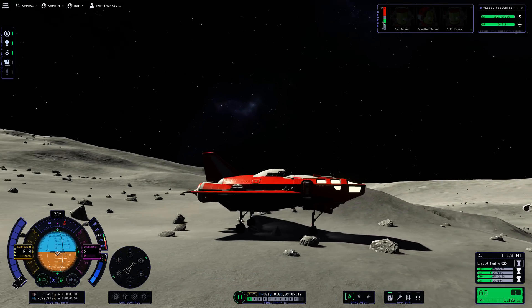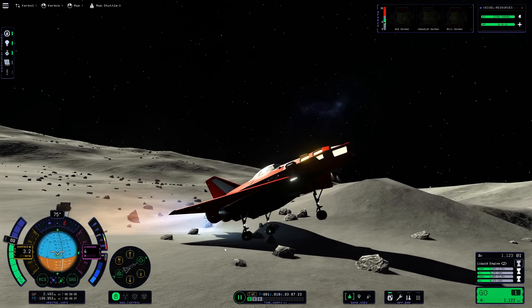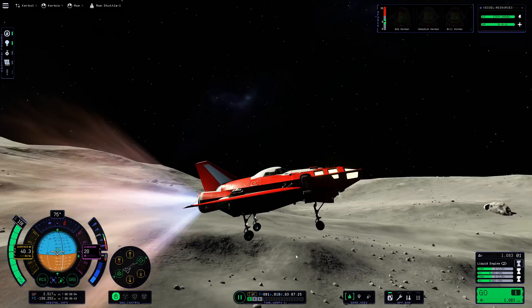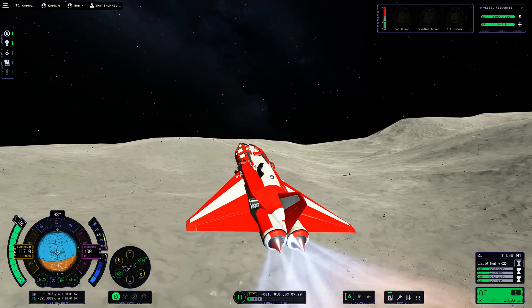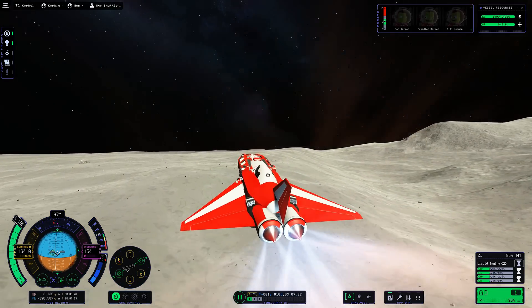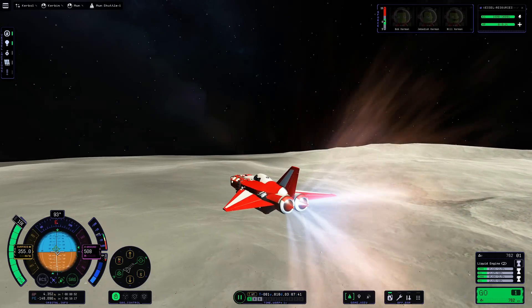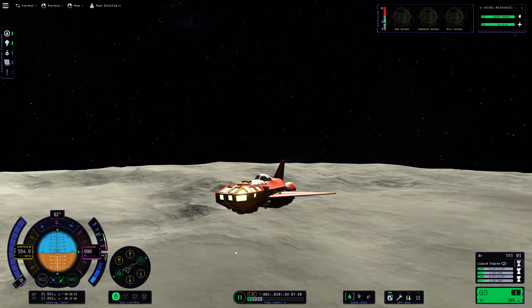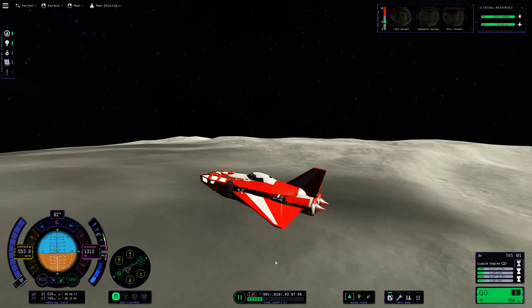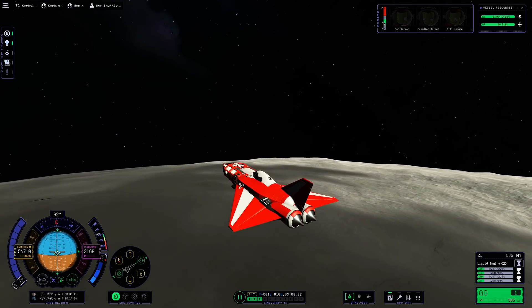I spun around and activated RCS, which kicks us up off the surface. Beautifully done if I do say so myself — a little self-congratulatory. It's going to be a nice easy cruise to get back to moon orbit. I aimed for 20 kilometres above the moon's surface, and our apoapsis is at 21,500 meters, so not far off my target. Then we can cruise up and perform our circularization burn.